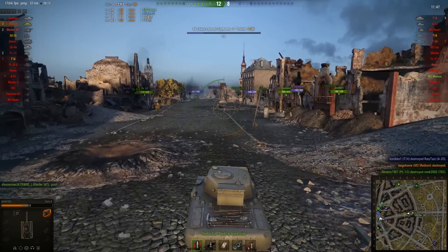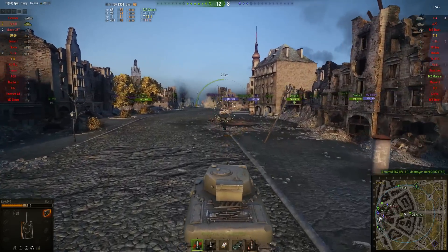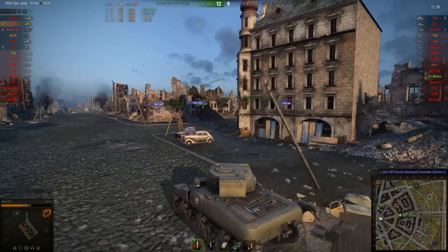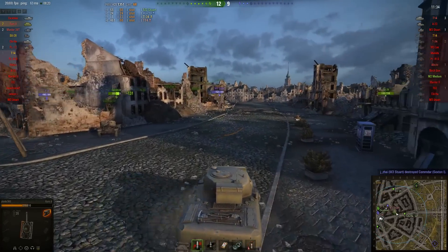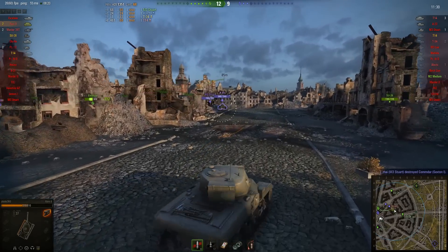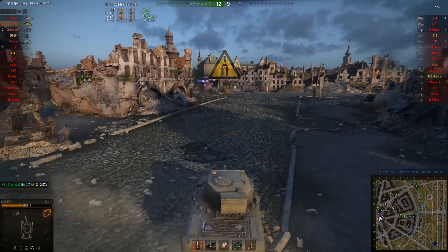Somebody stop him! The Ram 2 does struggle a little when it gets into a tier 7 game — 102 millimeters of penetration just can't get through anything with 120 millimeters or more of effective armor including sloping. For that you pretty much have to get around the sides and rear, or start using premium ammo.